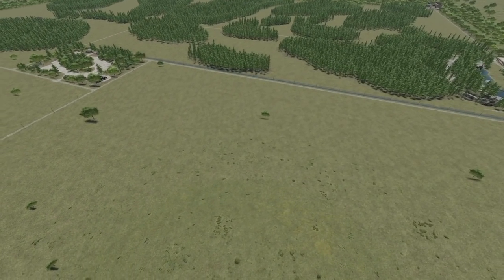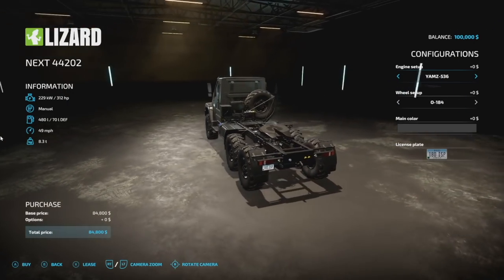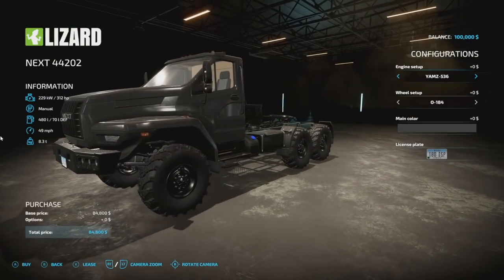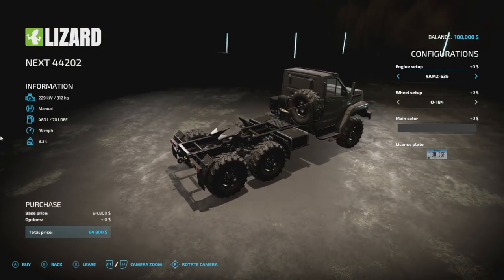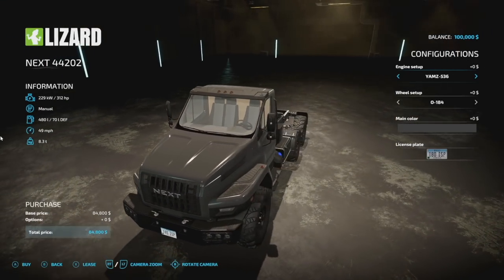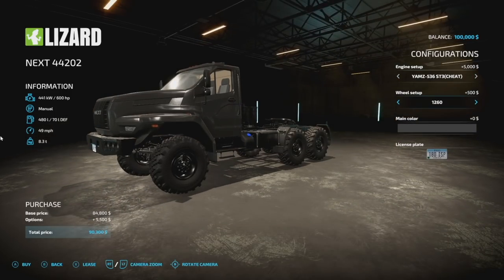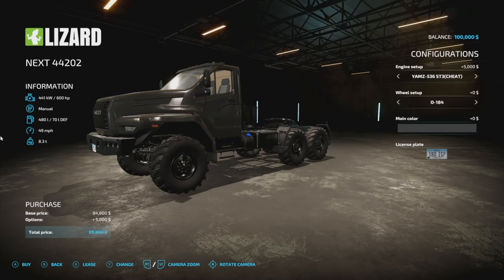Next we have the Lizard Next 44202 — it's back. We had this in Farming Simulator 19 for sure, maybe FS17 as a Ural, and PC only, but here it's for everybody. It's 312 horsepower, manual transmission, 480 liters of fuel, 49 miles per hour, weighs 8.3 tons, and 14 slots for console players. Engine setups include the standard 312 HP engine or a 600 HP engine labeled as the 'cheat' which adds an extra five grand. There are a few different wheel setups and a custom color palette, so you can customize it the way you like.